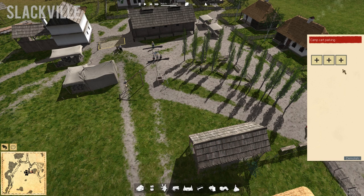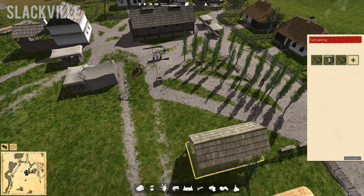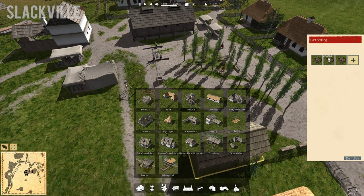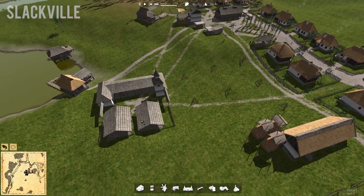Our cart parking is completely empty, so let's go ahead and demolish the old one — that's going to open up a little pathway there. This new spot can still fit one more. However, the carpenter is what produces the carts, wagons, and plows. We can't order a cart because we don't have a carpenter yet — that's something else to put on our to-do list.